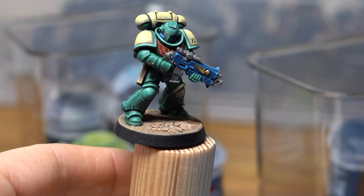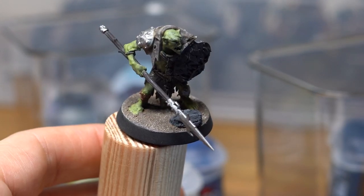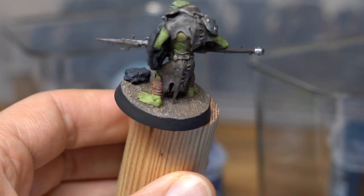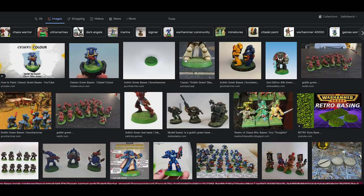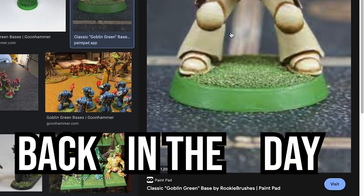My bases look boring and that has to stop. Just look at these flat surfaces — maybe there is a rock here and there, but that's it. One simple color and the figures on top. This is not good, and they are just one step away from these classic goblin green bases from back in the day. This needs to change.